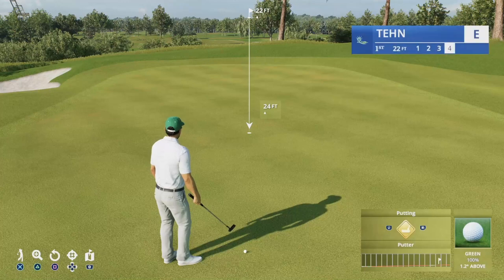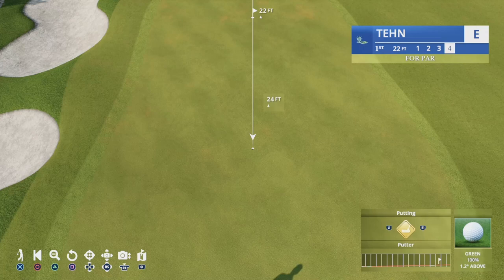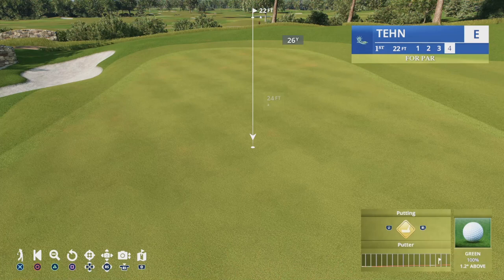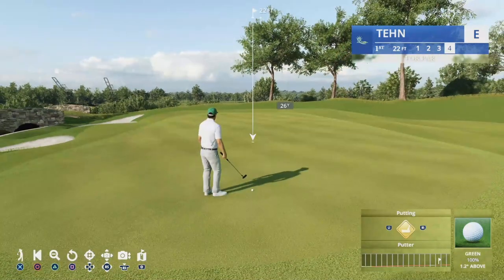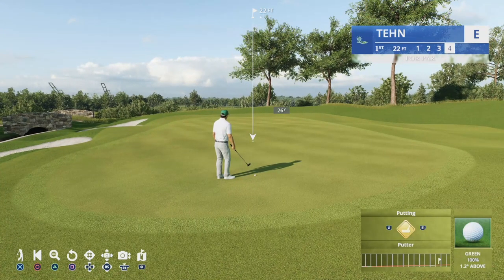First, press triangle to zoom — that's the first thing it does. Mine by default goes to the highest level. Press R3 on PS5, then R3 again, and now we're at the lowest level. I like to pan back and read from here, using basically my gut instinct. I've been playing with no grids for a while — running the TruSim Tour on 2K21, 2K23, and all the ones before that — so I'm used to seeing undulations.